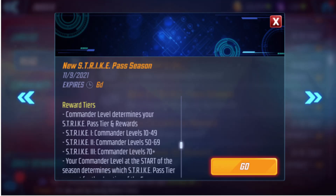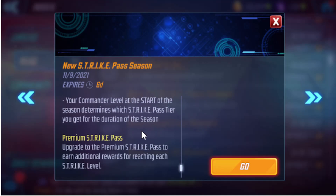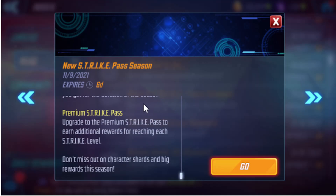I do believe it is the same price — $20 a month strike pass. It should be cheaper, but we're going to get into that. Strike 1 is level 10 to 49, my account's 40 for tier 1. Strike 2 is 50 to 69, which is level 63. My main account's 85. Your commander level at the start of the season locks in place, so you can't change it during the season.